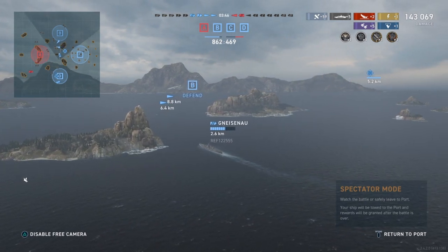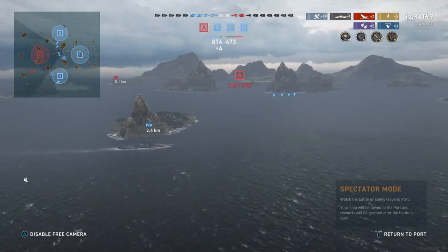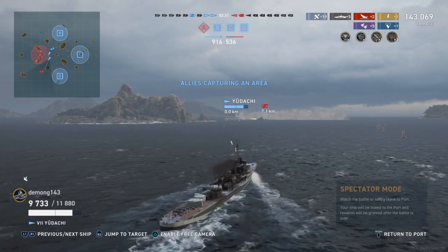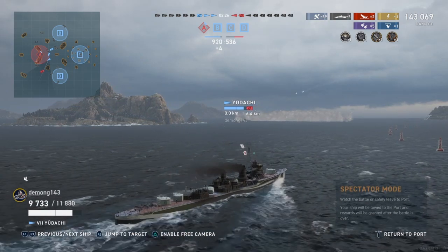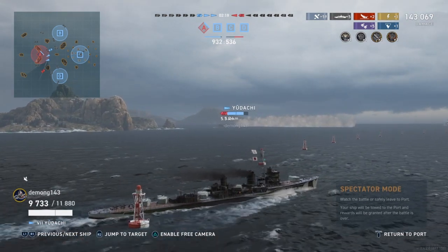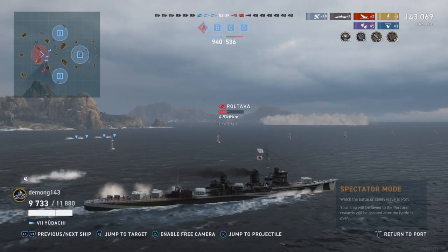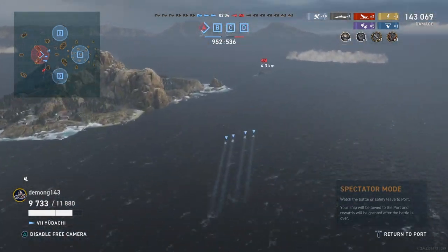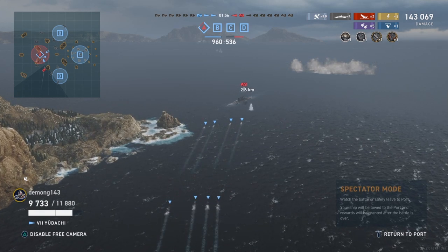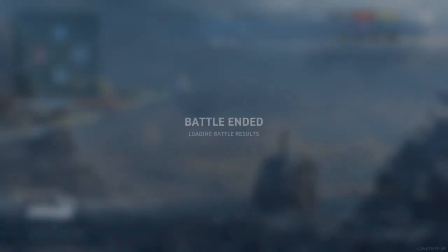We're going to skip to the end here and give that friendly Yudachi, who supported me with those smoke screens, another little shout out and show you how he is eventually the one that takes down the enemy Pultava. Here he is, our helpful little Yudachi lining up for a torpedo strike on the enemy Pultava. If he kills him, that's probably going to be enough to put us over a thousand points and win the match. The shot is out, and then he holds on to the second spread for a brief moment before releasing it. Look at those torpedoes go, making their way toward the unsuspecting enemy battleship. It looks like he's going to take one torpedo from the first spread and then a single torpedo from the second, which is enough to take him out and finish the game with our victory.